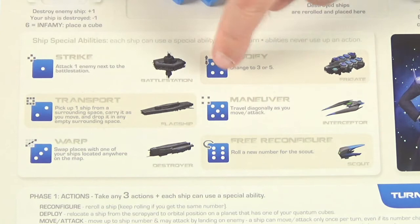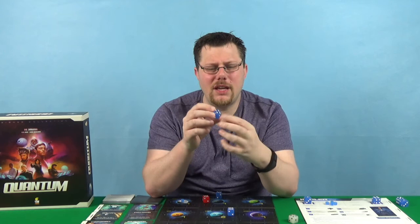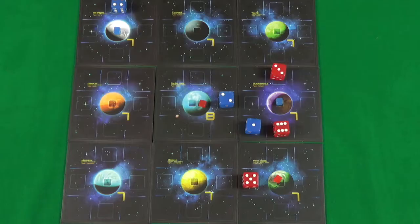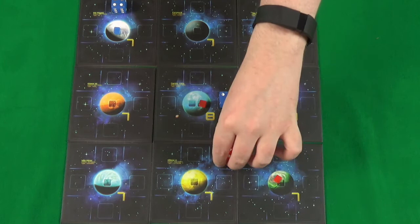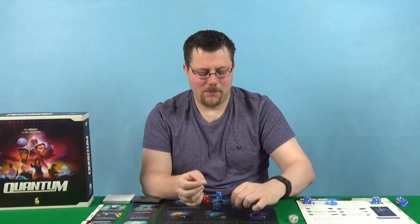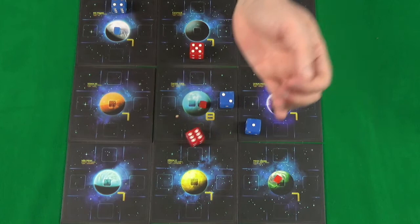Four is the frigate, which has the modify ability, allowing you to choose to turn it into a value three ship or a value five ship. Five is the interceptor and its ability is that it's maneuverable — during movement it can move diagonally. Finally, six is a scout and its ability is a free reconfigure action, which works the same as a normal reconfigure: if you roll a six again, you can keep re-rolling until you get a different number. And that is how you play Quantum by Funforge.